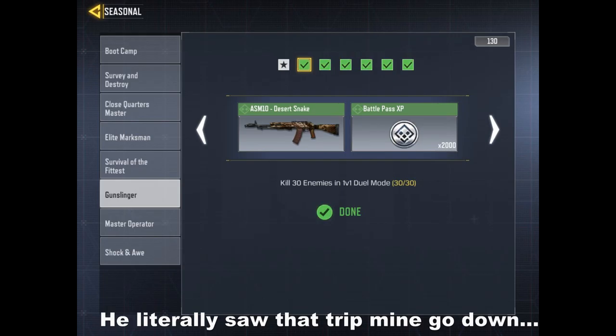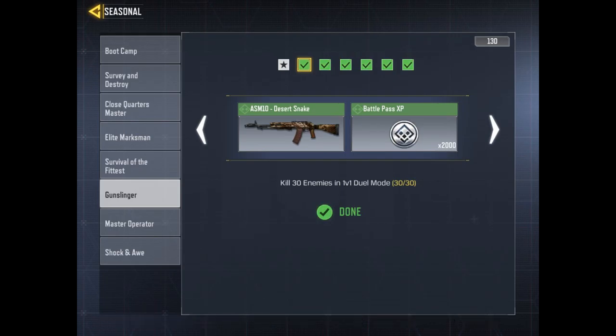The first challenge in the Gunslinger Seasonal Event is where you have to kill 30 enemies in the 1v1 Duel. For this challenge, be constantly on the move, preferably with a lightweight gun such as the M4 or PDW, in order to maximize your kills.